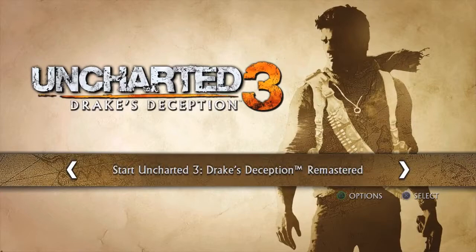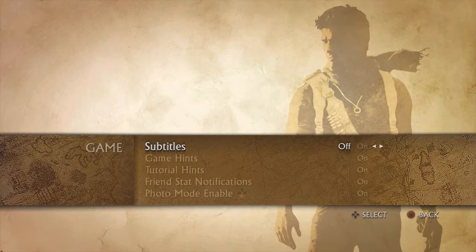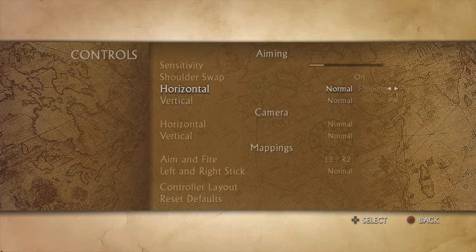We've already explained two features available in the options menu, but the menu system itself also deserves a bit of praise. Bluepoint has tied together the three games in an extremely efficient, polished menu system that manages to retain the stylistic choices made for each game. Transitions between every screen are fast and smooth, and you never need to close the game in order to switch to another title. It's all beautifully realized and it really helps tie the whole package together.